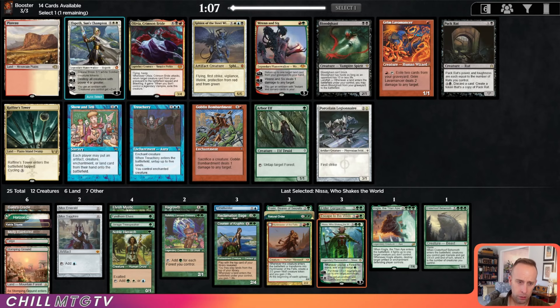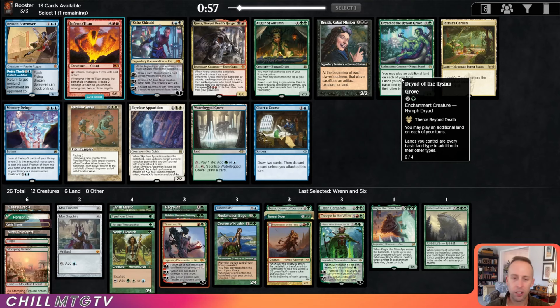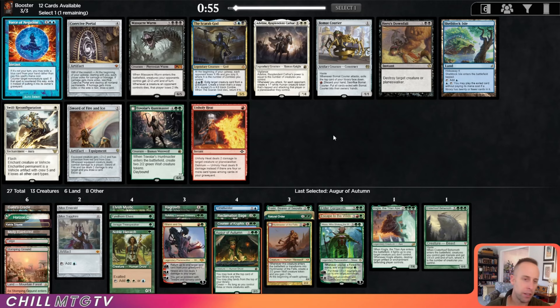I don't think we need Regrowth here. I like Renin Six. There's a Dryad, but there's also a Waterlogged Grove or the Augur. I think Augur is probably the pick here, but the fact that we're three colors kind of helps me lean towards Dryad a little bit. There's also Brazen Borrower — just petty theft, we wouldn't be able to cast it. I think the pick here is between Augur and Dryad — either are fine.